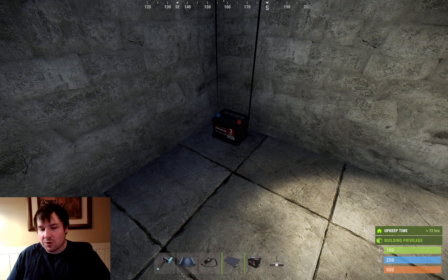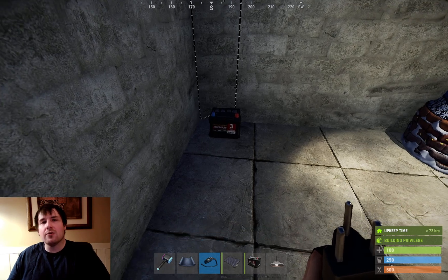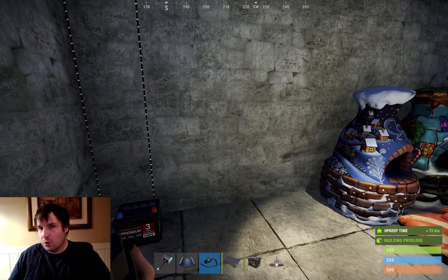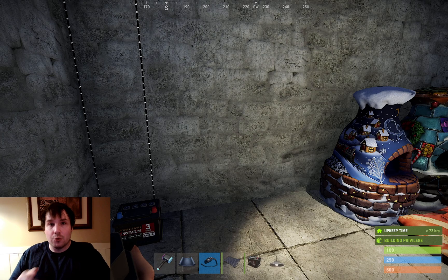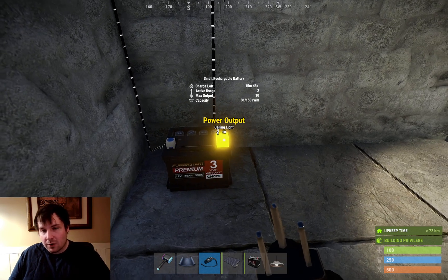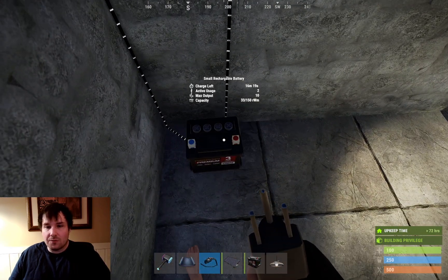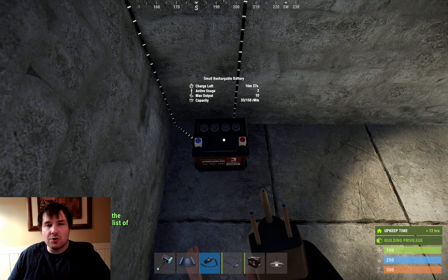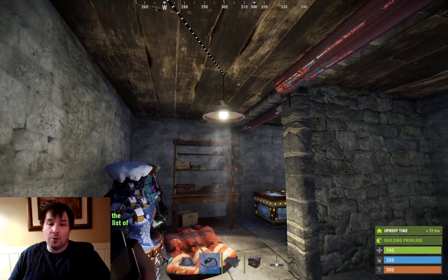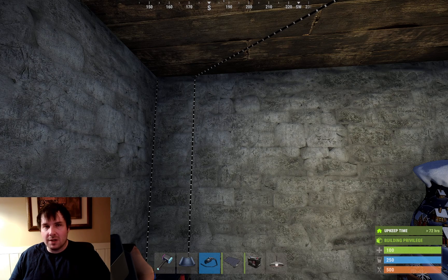When the electricity system was first introduced into Rust, you had to build these weird blocker circuits in order to charge a battery and use it at the same time. You couldn't charge a battery and use the light - it would either drain it or it would charge it, but it wouldn't do both. That's not the case anymore. The battery will take the 18 power in from the solar panel - if you hover over the battery, you can see the active usage is 2. So it takes the 18 power: 16 of it will charge the battery and 2 of it will go to the light. You don't have to build any complex blocker circuits - the November 2019 update fixed that.